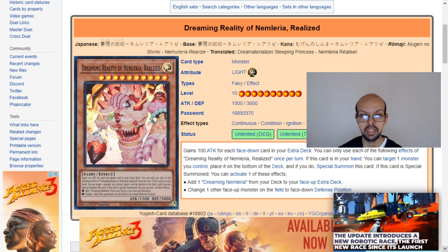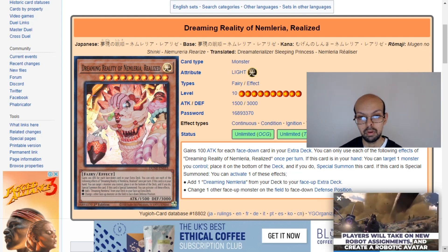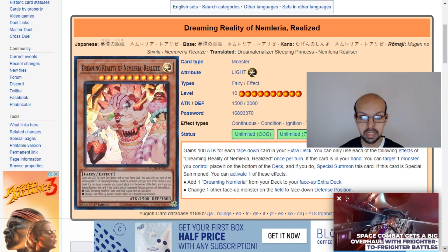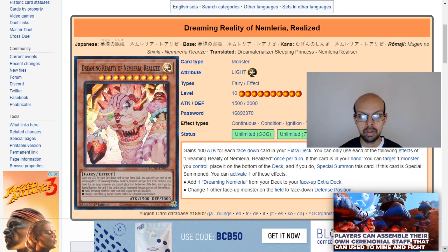Once you've done this, you can either add a Dreaming Nembleria from the deck to your phase-up extra deck for its own recovery, or you can choose to Book of Moon one of your opponent's cards. In doing this, that can actually put them into a weak position and put you in a situation where you can actually overwhelm your opponent.